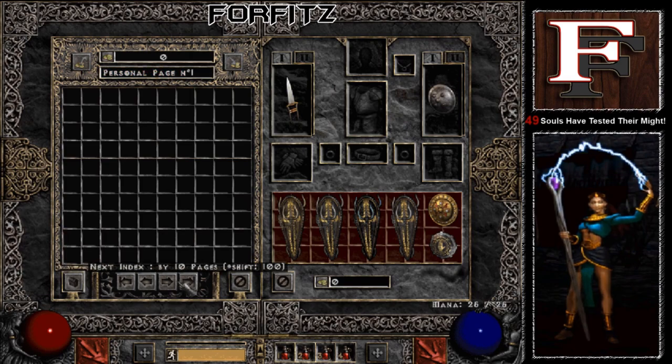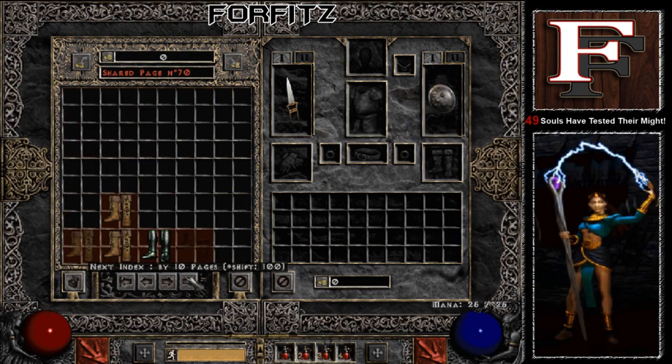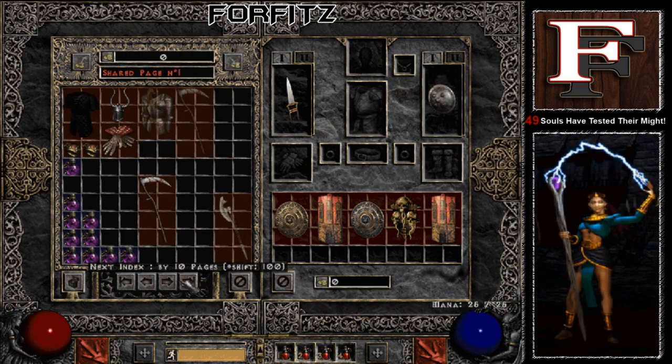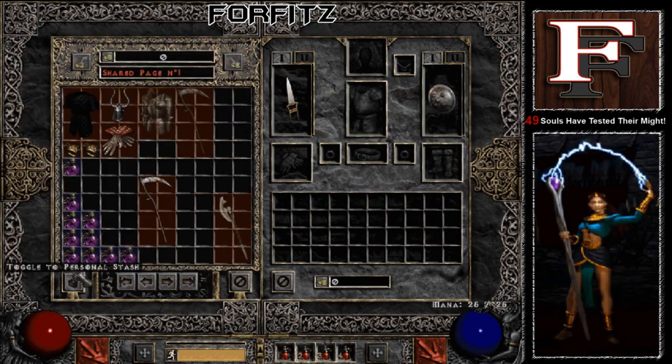Nope. Yep, it most certainly does, but no worries, I'm going to tell you guys a tip on how to combat that. Move all of your items out of your shared stash onto a mule character, and that way you can use their personal stash like a bank. Your Plugy load time won't be affected, because personal stashes only get loaded when you're actually playing that character. Happy muling and I hope you guys enjoy this tip.